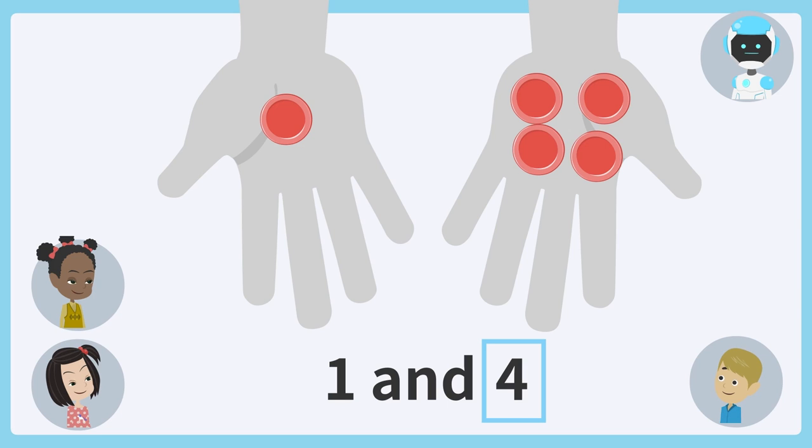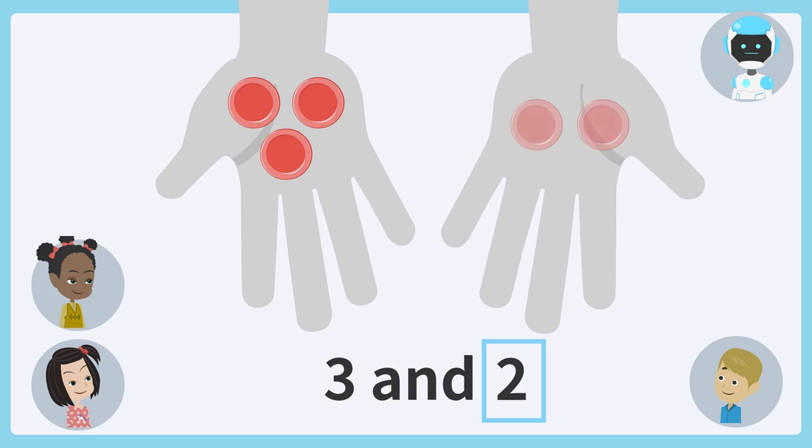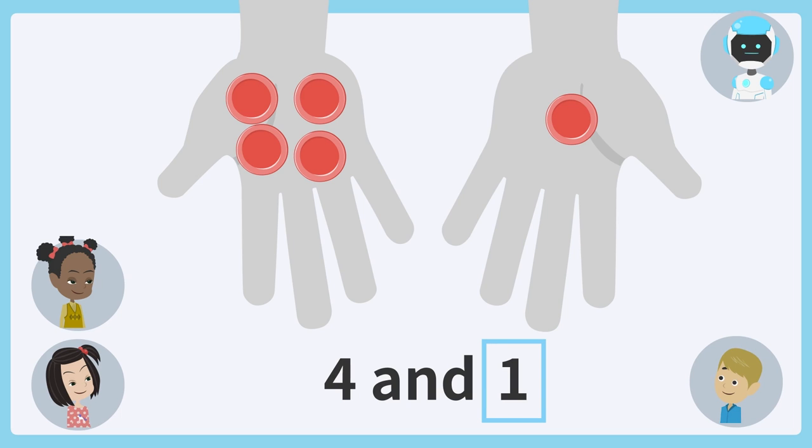How many coins are hidden? How many coins are hidden? Two coins. Good. How many coins are hidden? One coin. Good. You're perfect!